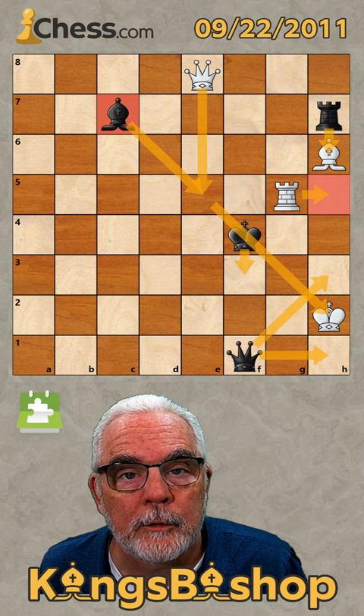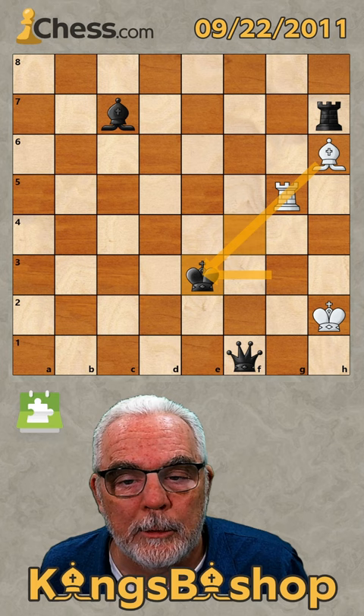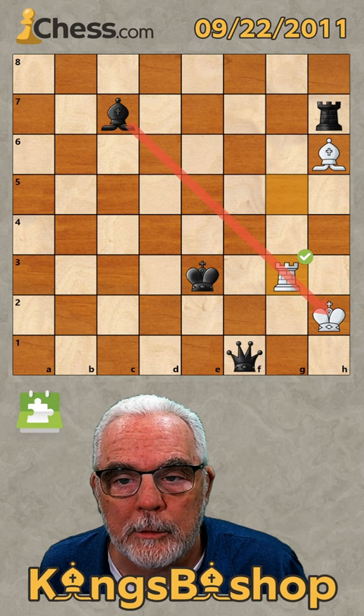And now for the beautiful stalemate for white. Queen e3, forcing the king to capture our queen. And then we have a discovered double check interposing against his check, forcing his king to move. And that's stalemate because our rook is pinned, our bishop is pinned — they can't move.